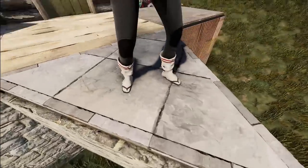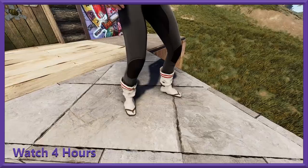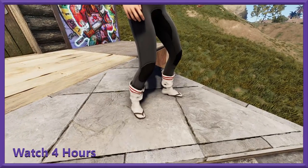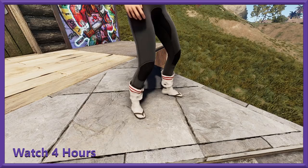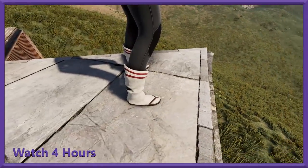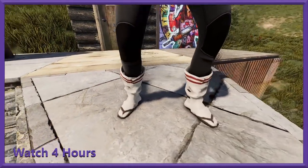Over here you've got your next one. For an additional two more hours — that's a total of four hours of any drop-enabled Rust channel on Twitch — you can get yourself some socks and sandals. These are the xguri socks and sandals, and it's a skin for the hide boots, by the way.